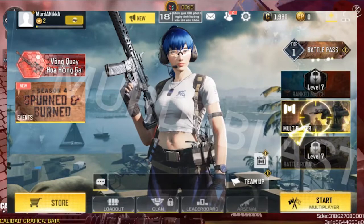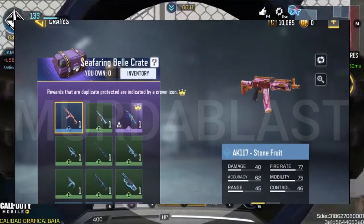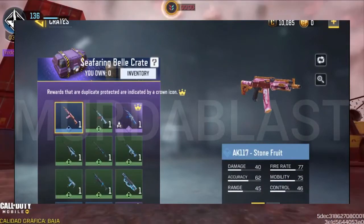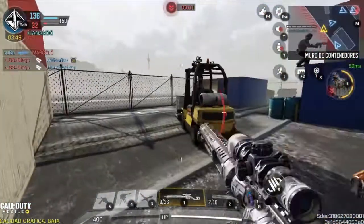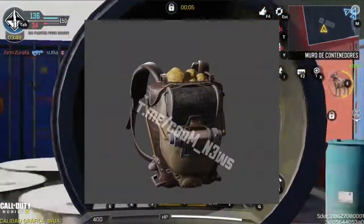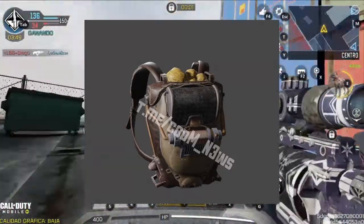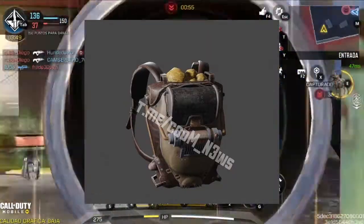Respecto a la otra Mantraids, estará llegando el día de mañana 27 de julio. Les dejo un adelanto: aparte del personaje, la única arma épica que hay parece ser una AK-47. Además, en los archivos de la beta se encontró un modelo 3D de una mochila. No se sabe si será de un modo especial o si será una mochila equipable, pero pienso que tal vez sería para el nuevo evento o para el pase de batalla de la temporada 6.